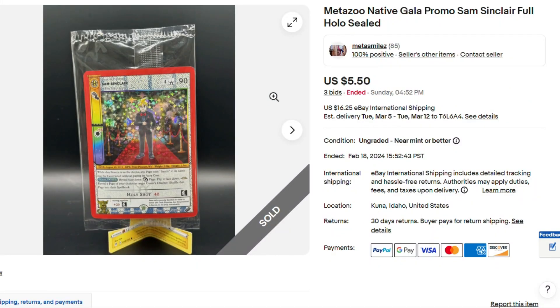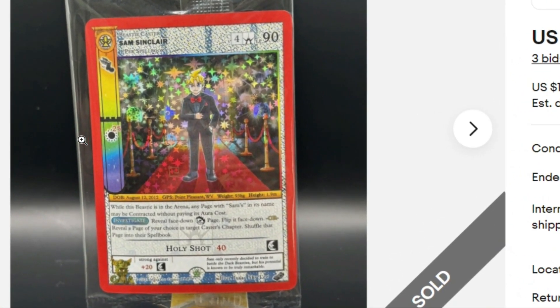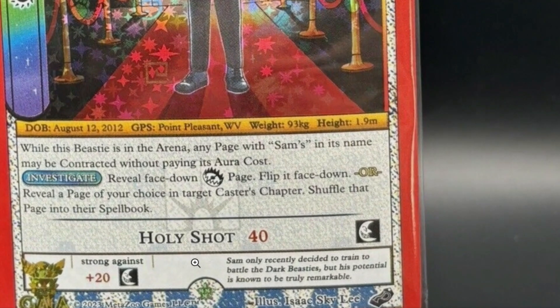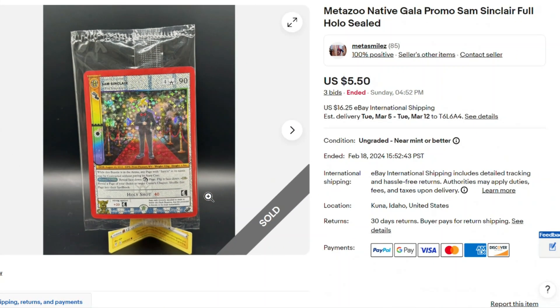It's the $100 man — it's Sam Sinclair when he went to the Native Gala. Only $5.50. This card used to be so sought after. You would get this when you bought a box worth $100 — you got three packs of cards and this promo, and that was it for $100. What does it say down here? Holy shit. Only $5.50.